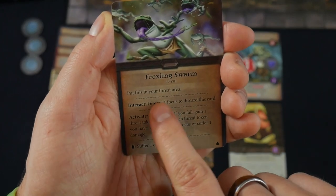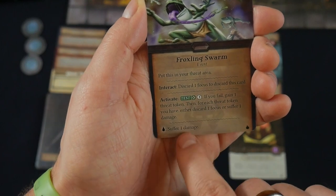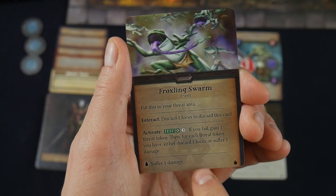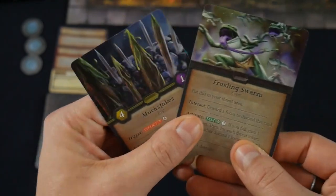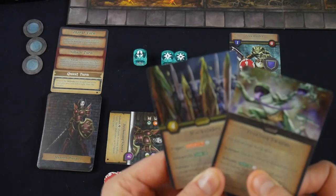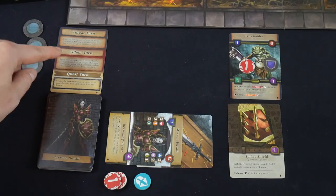Some threat cards are events that sit in your threat area. You can interact with them on your turn by spending an action to discard a focus. During the threat phase you activate their effect — for example, a dexterity check where failure gives you a threat token, and for each threat token you must discard one focus or suffer one damage. The threat phase is when all the monsters and nasty stuff take their opportunity to hit you.